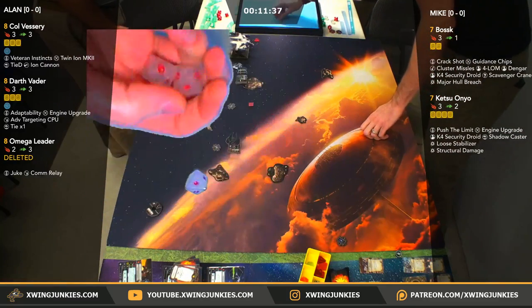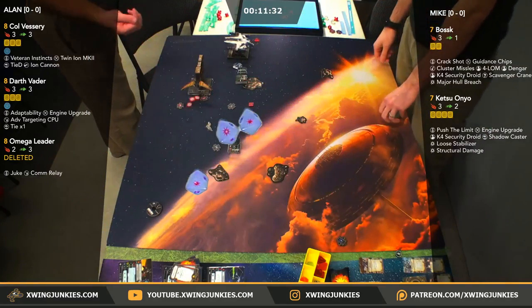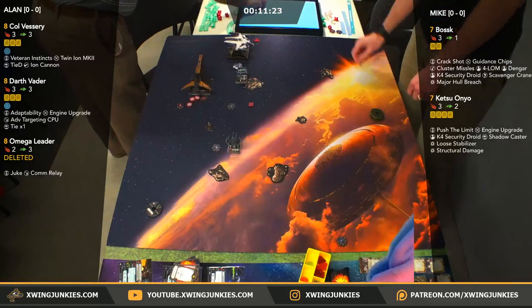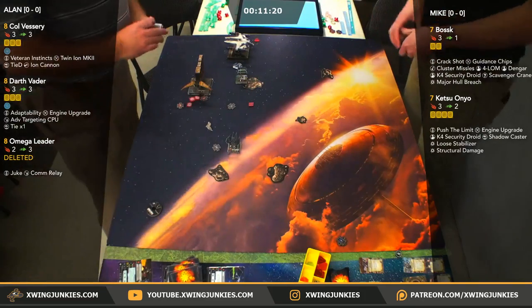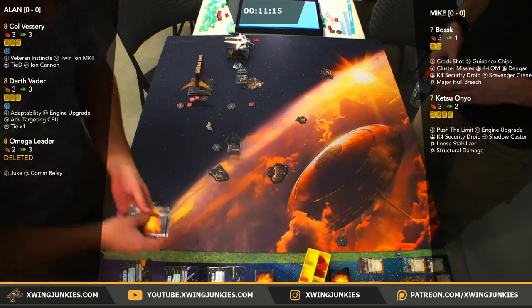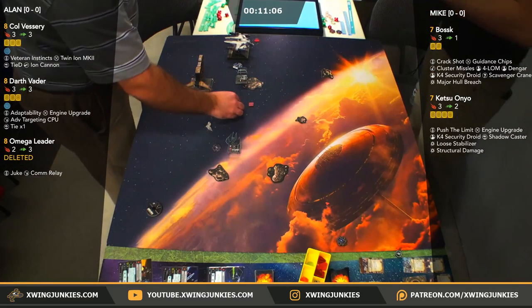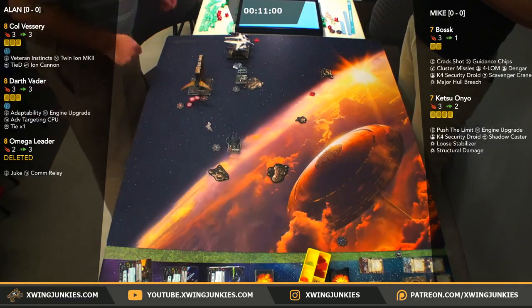We're going to roll the second attack anyway. There's a single hit — he's going to Dengar, hit hit. Guidance chips for the crit. He's not going to Forlorn for another ion — he's going to Forlorn it, we got to focus. That's another 4 damage. That is a dead Omega Leader. That Bossk just put like 7 or 8 damage into a 1 health Omega Leader. That might be the most dead ship I've ever seen in this game.